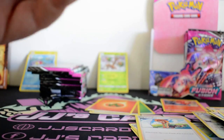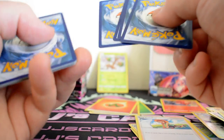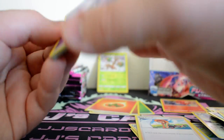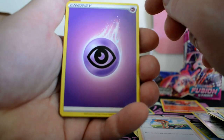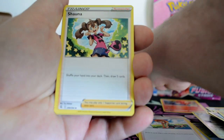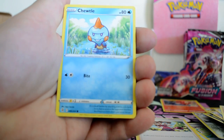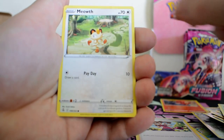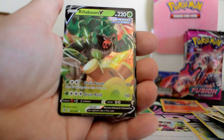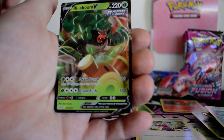For some reason these packs feel flimsy — they tear quite easily. We've got a Psychic Energy, Snover, Primeape, Semeipore, Phalanx, Toodle, Vullaby, Dedenne, Meowth, Reverse Mantine — and my first V: a Rillaboom V!